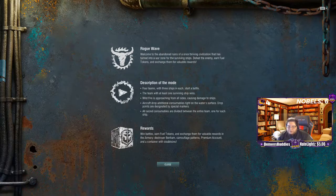There are four teams with three ships in each. The team with at least one surviving ship wins.